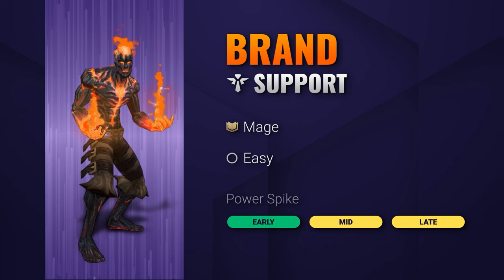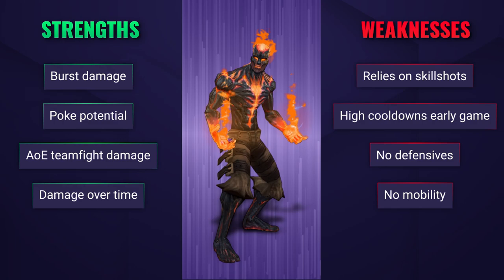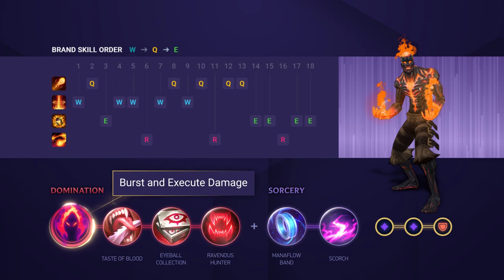Brand is a high damage mage support capable of melting down his enemies in lane whilst also outputting crazy AoE damage in teamfights. He burns his enemies away with his passive but can be extinguished easily if he misses his combo, whilst also being very fragile with no defensive options or mobility.